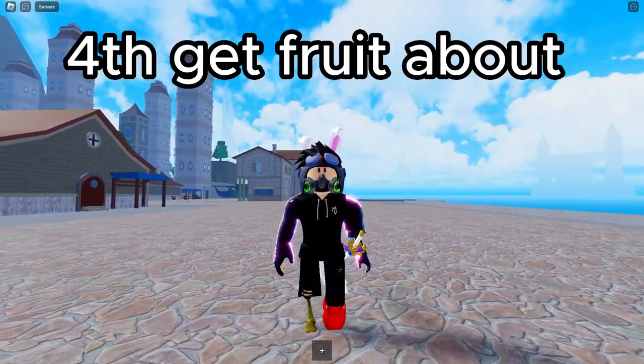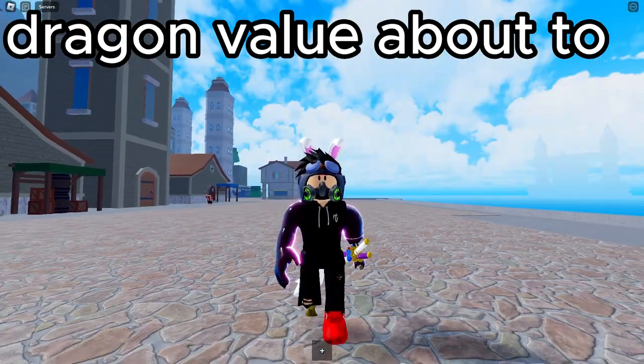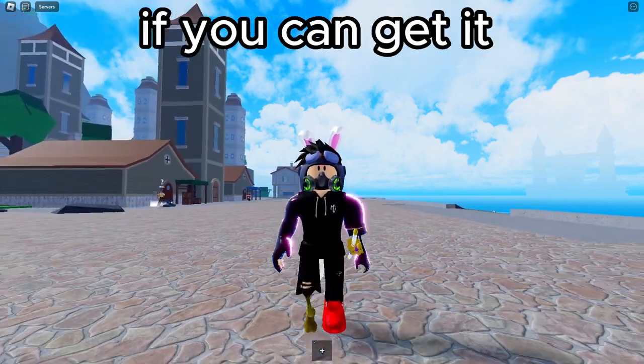Fourth, get a fruit that is about to be reworked, like Dragon or Control. Dragon's value is about to go high, so make sure you get Dragon and Control if you can.